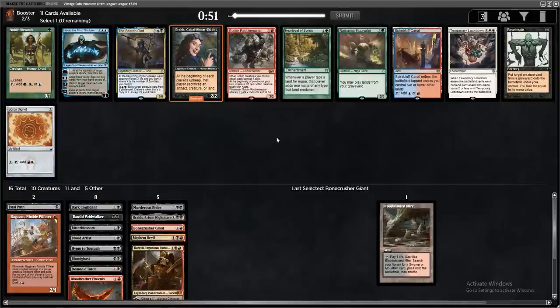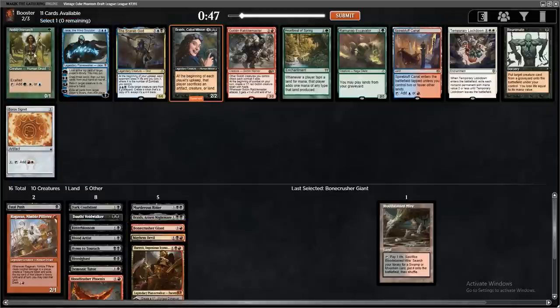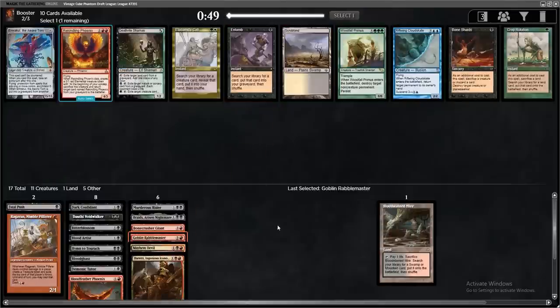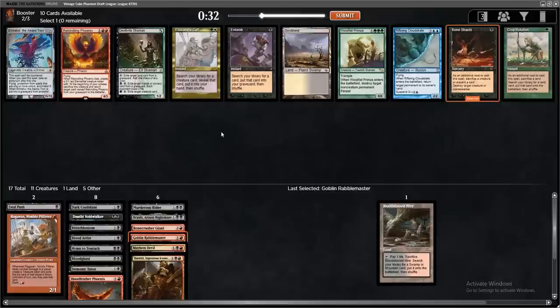Entomb, Phoenix, Bone Shards — I'm guessing I need to take the Bone Shards for good removal. We basically passed an entire Reanimate deck this pack — we saw Reanimate, Animate Dead, Entomb, a bunch of fatties. Crazy, crazy, crazy. I'm really going to regret passing that Badlands, because I don't think we've seen any other good red-black lands.